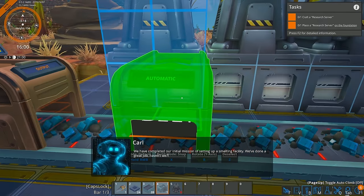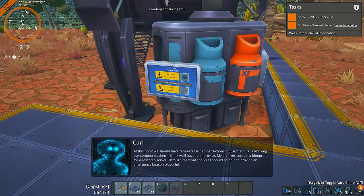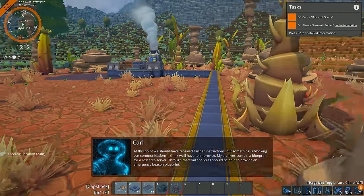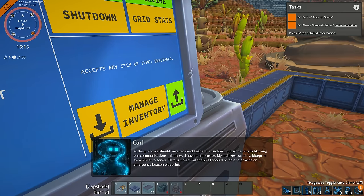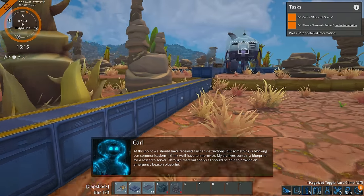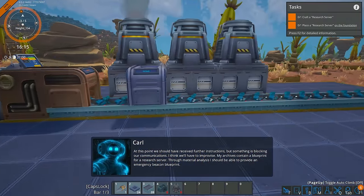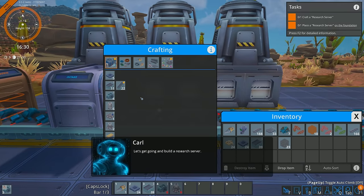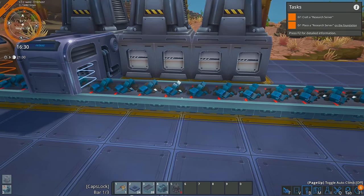We've completed our initial mission of setting up a smelting facility. We've done a great job. At this point we should have received further instructions, but something is blocking our communications. I think we'll have to improvise. My archives contain a blueprint for a research server. Through material analysis, I should be able to provide an emergency beacon blueprint. We can do some research — let's get going and build a research server. The research server is going to be in science, so let's get that built.